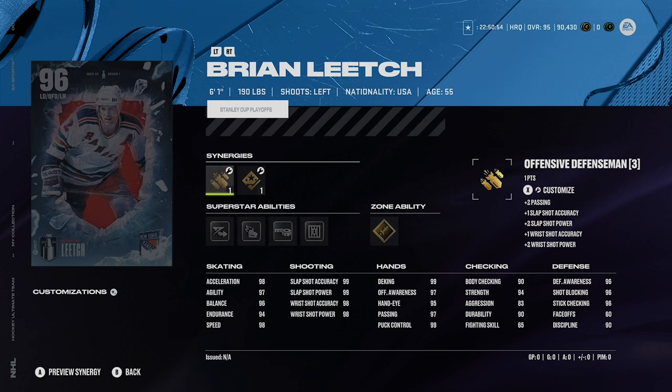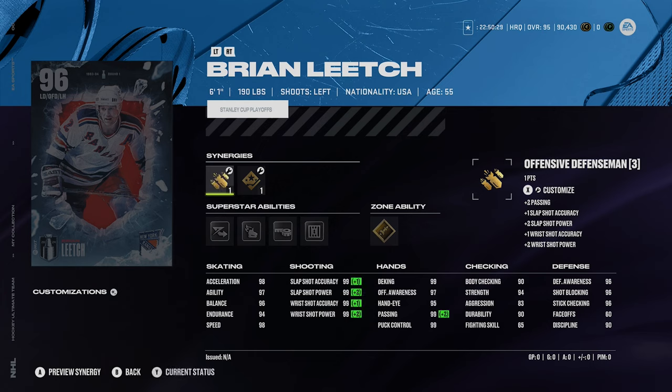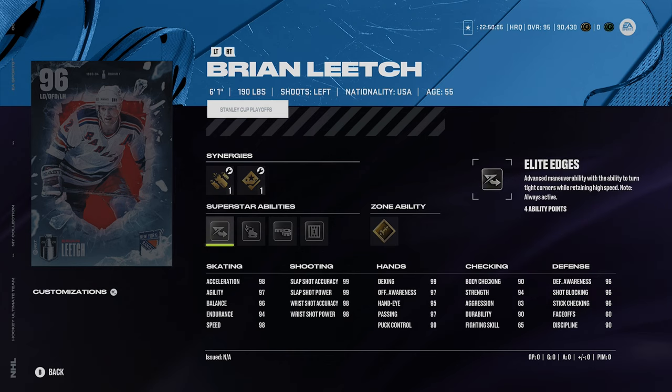Number one and two were really tough — both these cards are fantastic. Brian Leech is fantastic; it's just unfortunate he got an MSP a month ago — I still don't understand the reasoning. At 6'1", 190 lbs, he's got two-way defenseman, defensive defenseman, and offensive defenseman. You definitely want to activate two-way defenseman to get his defensive awareness up to 99. I would activate speed boost here, giving him 99 speed — that is fantastic. He also has agile dangling boost, accelerator boost, and shooting boost.